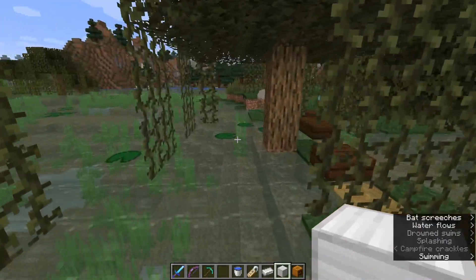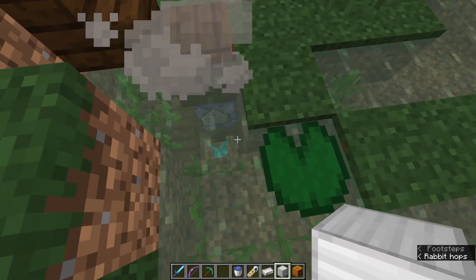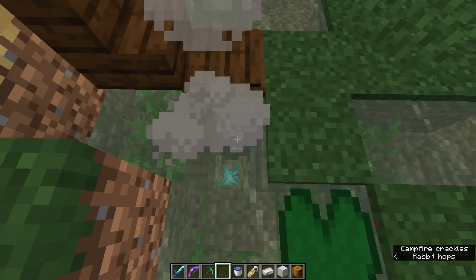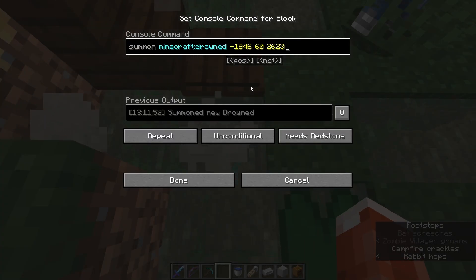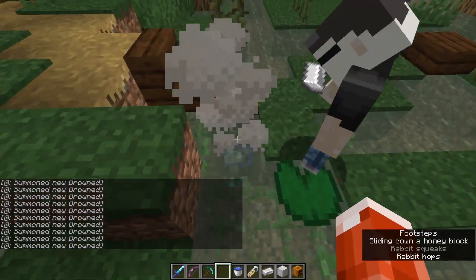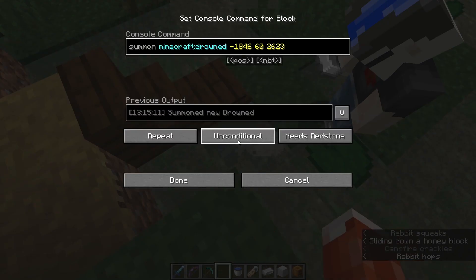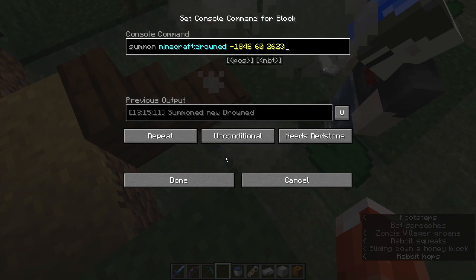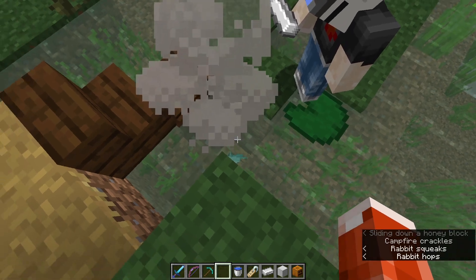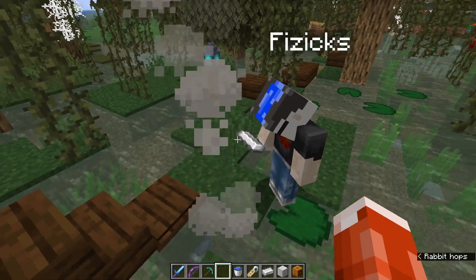So the smoke and swamp effects also work — soul fires burn underwater. The command block here is just a summon Minecraft drowned command to a particular block location. The key difference is it's set to 'repeat' mode instead of 'impulse' — impulse means you only get the summon once, while repeat means it will continue executing as long as there's a redstone signal. That's how you get a big horde from one press of the plate.